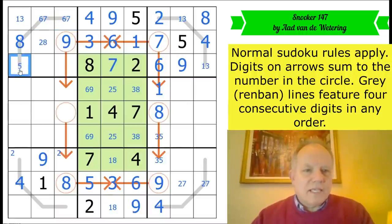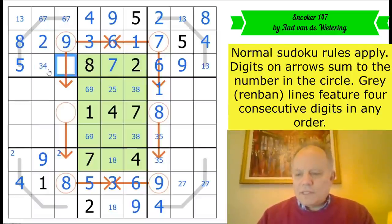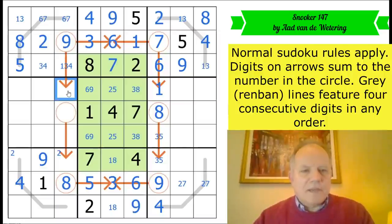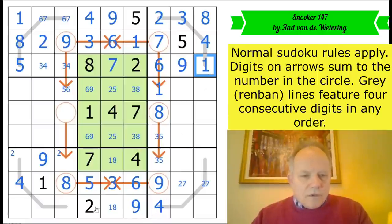This is nine or five — it's five because we've got a nine in the row already. That's become a two. One, three and four remain — that's three or four. This can be any of one, three or four. Together with the nine that makes this not eight, so we can take one out: six or five. Now we've got a three-four pair here, we get a one there, three and a one on that renban line. One-eight-five-four.